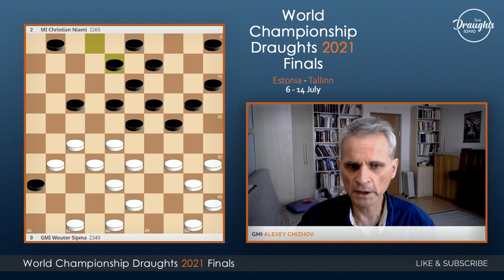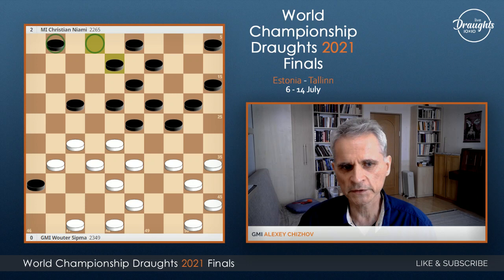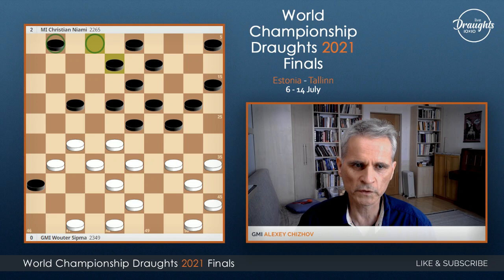Here we have an important cross point. Black have a little bit weak side — empty field 2, and only one piece actually defends the side. The main idea of white may be, strategically, to prepare and do an attack on this side. Pieces should be moving somewhere there, but first they need to destroy the classical game.